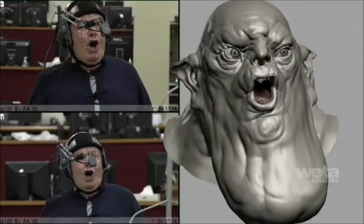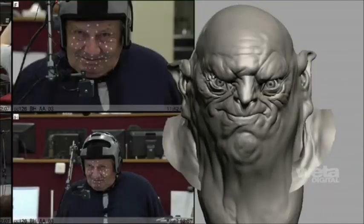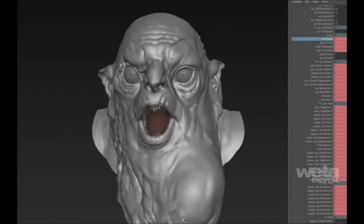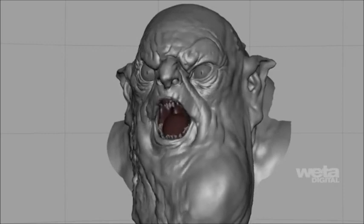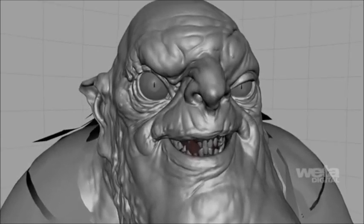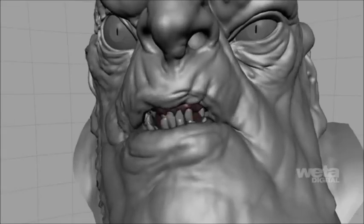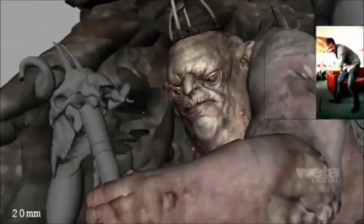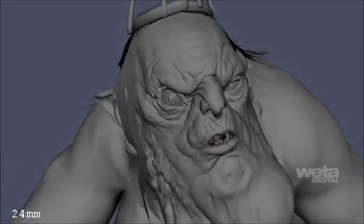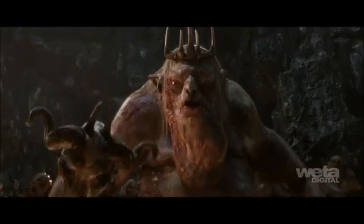We refined our facial puppet by transposing a number of Barry Humphries' facial expressions onto the model. They ranged from condescending to suspicious, from cruel sarcasm to amusement, from triumph to fear to rage. We added custom controls to our facial system for his goiter, his scarred right eye, and his wet lips. To bring the King to life, we combined Barry Humphries' facial performance and lots of keyframe animation, unifying these inputs into a coherent performance that was funny and engaging whilst respecting his massive bulk.